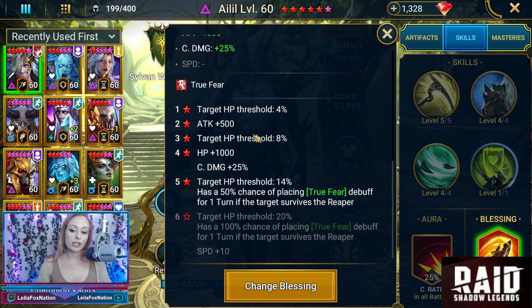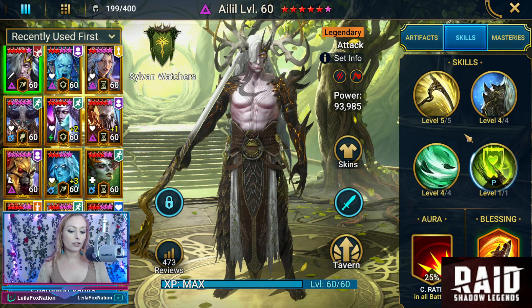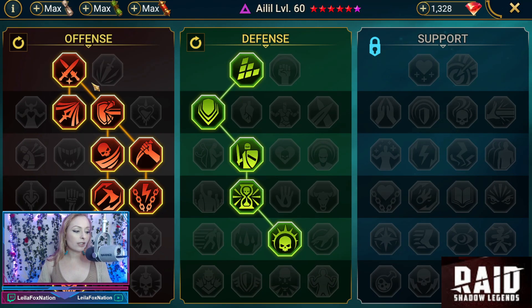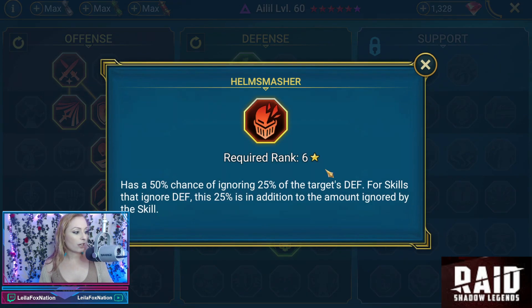Soul Reap is fun — it gives an extra attack, extra HP, extra crit damage, and has a chance of placing a True Fear if the target survives the Reaper. I think that's really cool, such a fun one to add. For his Masteries, US went down the offense and defense trees. We have Methodical, Killstreak, and Helmsmasher as the T6.